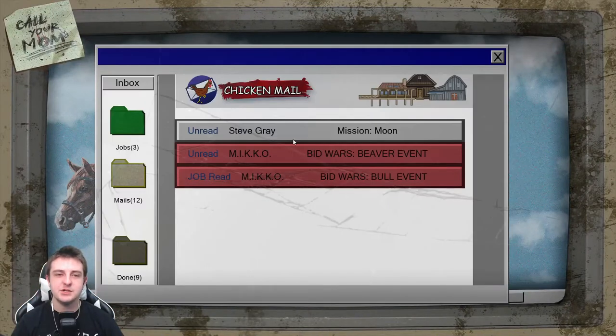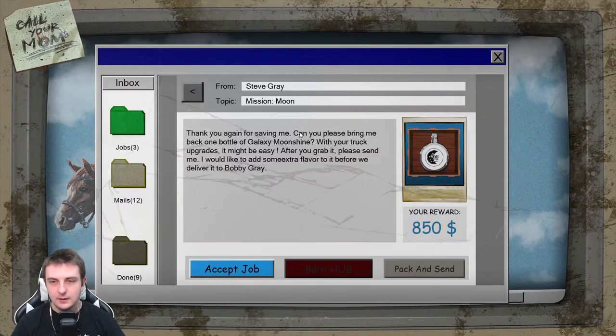Let's check the email - Mission Moon! Oh my god, Mission Moon. Bring back the moonshine, pack and send it. 'Thank you again for saving me, can you please bring me back one bottle of galaxy moonshine? With your truck upgrades it might be easy. After you grab it, please send me - I would like to add some extra flavor to it before we deliver it to Bobby Gray.' Truck upgrades - interesting.